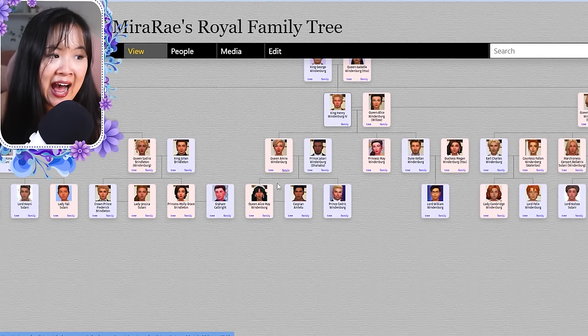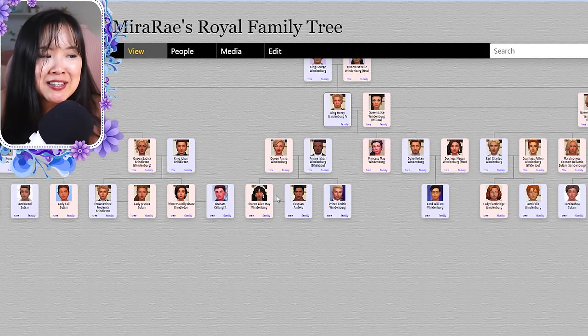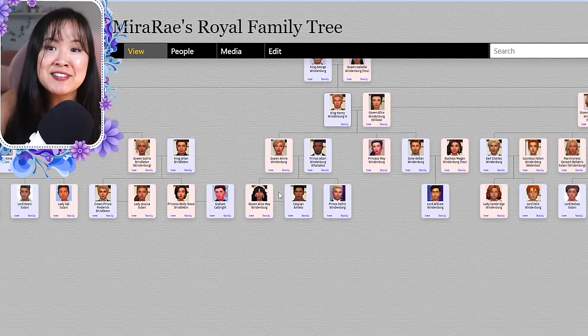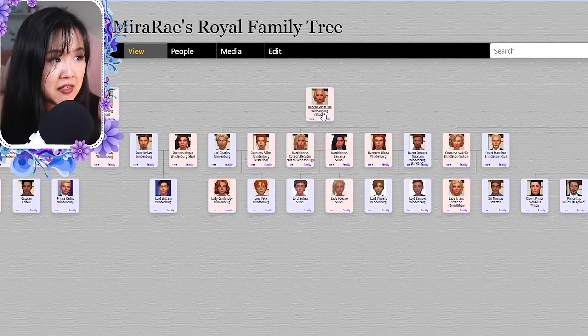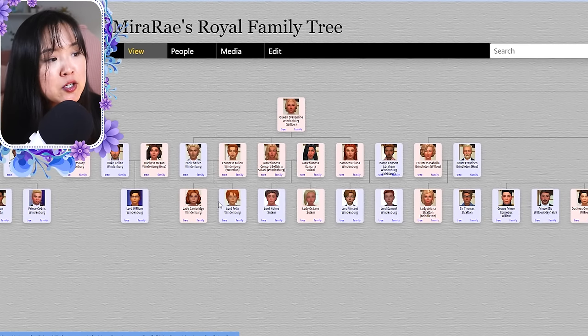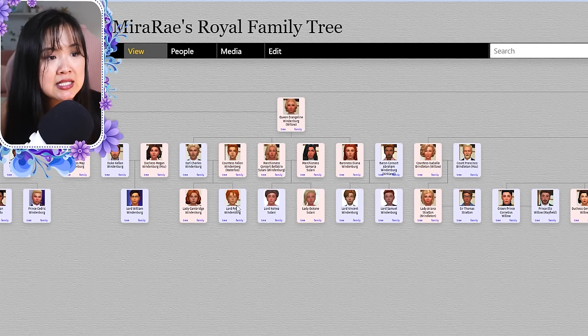Amira and Jabari had Alice May and Cedric — I didn't want to spoil their looks, so they still might look like the end of season two. Alice May and Caspian are not married — they've been dating a very long time, but that might change soon. For Evangeline and Henry's kids: Charles married Fallon and they had twins Cambridge and Felix. Bellatrix married Samaria and they had Nohea and Oshie Anne. Nohea is a teenager now, and Cambridge and Felix are close to turning teen.